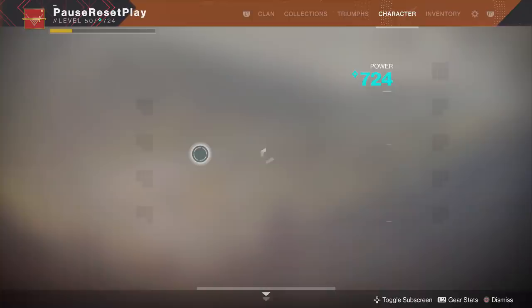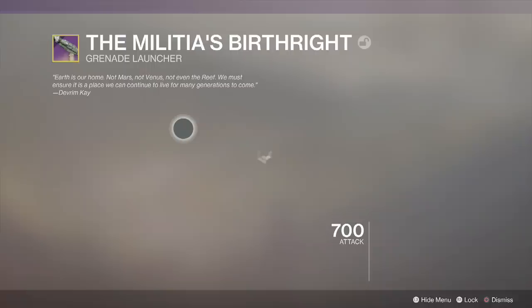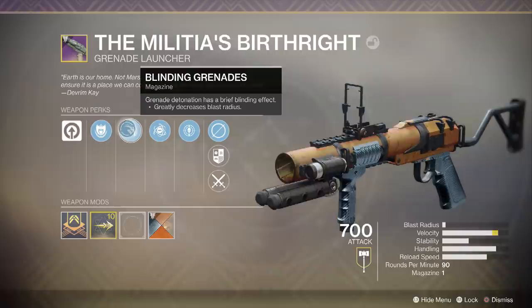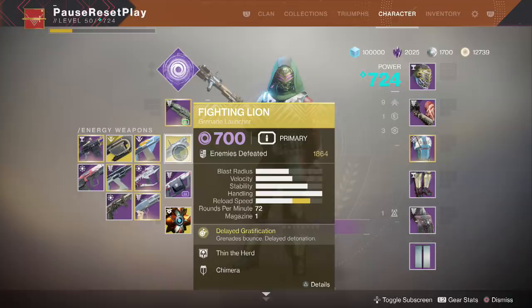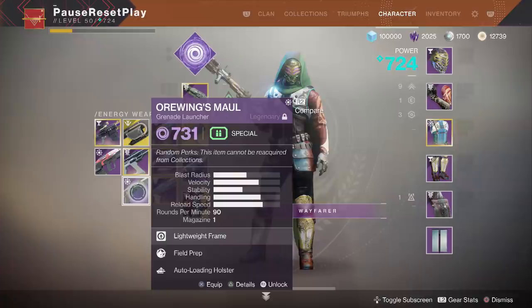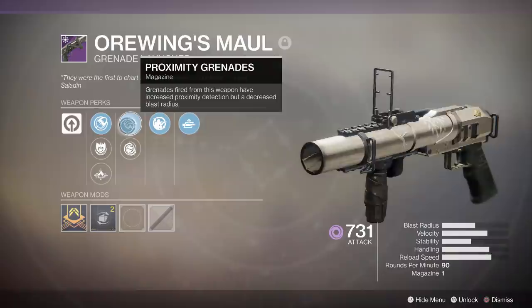As far as your loadout goes, I'm using a couple of different grenade launchers. The best setup in my opinion is to have a nice grenade launcher combination. Malicious Birthright with proximity grenades is great — the one I have doesn't have that perk, but proximity is better. Fighting Lion is one of the best weapons to use for this because it takes primary ammo, so you'll have a ton of ammo for it. If you don't have Fighting Lion, the Orewing's Maul from Iron Banner is also a good option, though it uses special ammo.